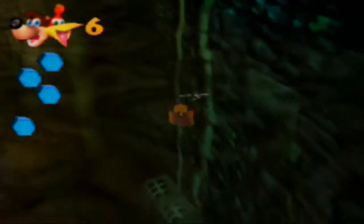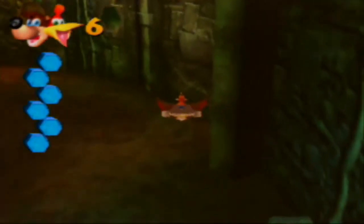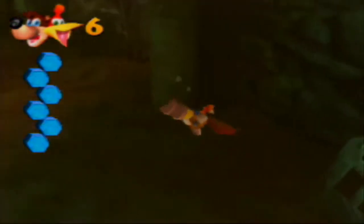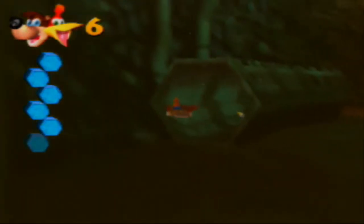Alright, so now that we're done with that little cavern that we just did, I guess it's time to go through that little area right there, and then we'll do the stuff in the middle — those two little tubes right there — and then we'll go do everything else. I believe this is just a tile filled with gold feathers. Yeah, nothing too special, but it's always nice to grab them.